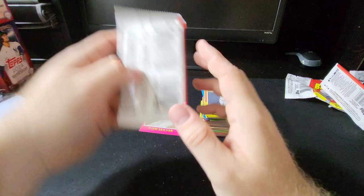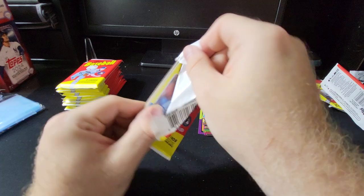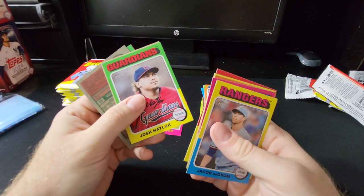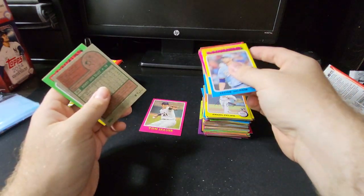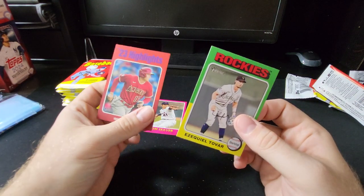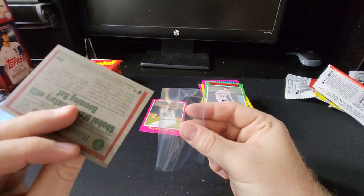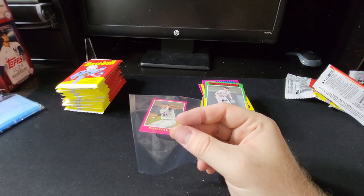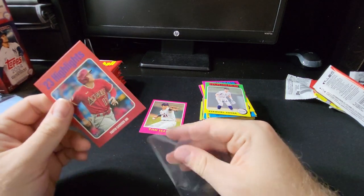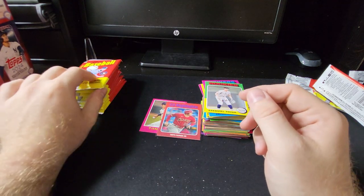Nothing great there. You do get a lot of those base packs in Heritage, but we're going for a set so that's okay — we need them all. There's another short print. Rowdy Tellez is a short print — not a great baseball player, but that's okay. And here we have a 2023 Highlights card — 150th career home run of Shohei. Not sure if this is part of the base set or not, but we'll throw it in a sleeve just in case.